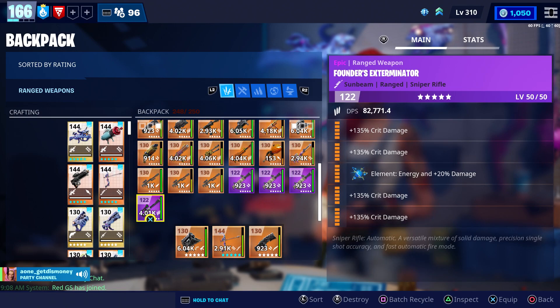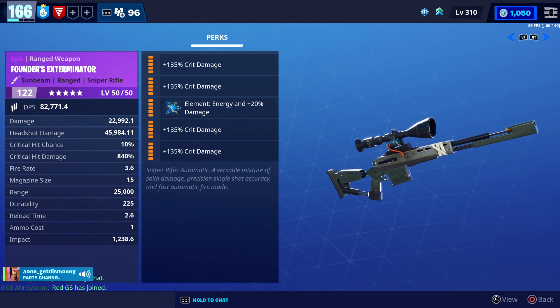If you still have these weapons, you can go in and check them now and see how you can perk them. You should still be able to make weird perks like this on the Founder's weapon. You may want to check your inventory and see if you got any Founder's weapons. And it's not only four times crit damage perks — you can also have four times attack speed, and you can also get double element weapons.